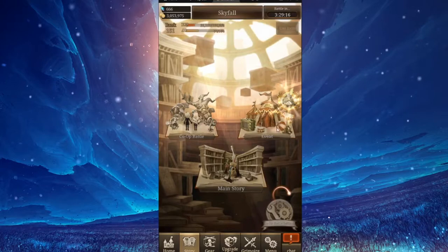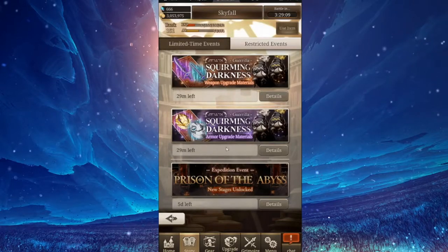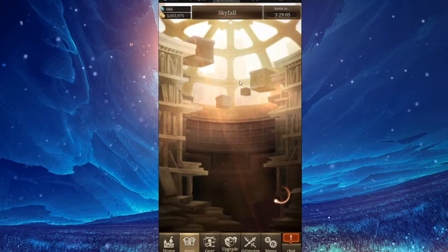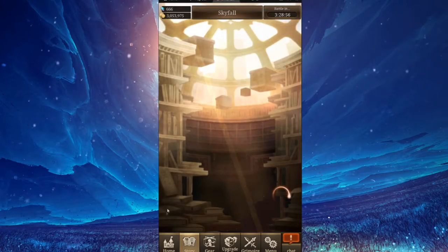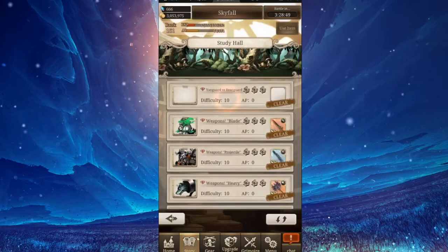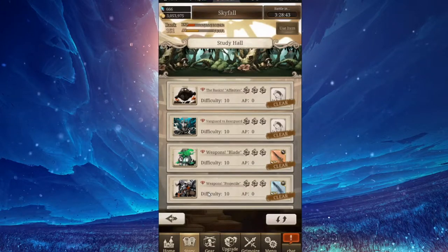Here's the best way to get mastery points. When you have no more AP and nothing else to do while waiting for your AP to build up, go to limited time events, go to the study hall, and you can do any of these missions at zero AP cost. They cost nothing.